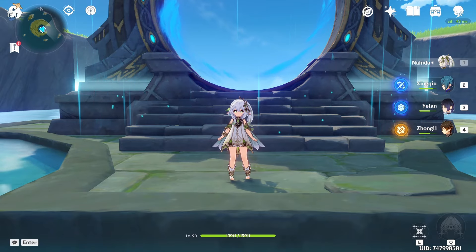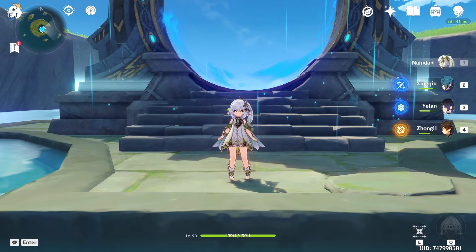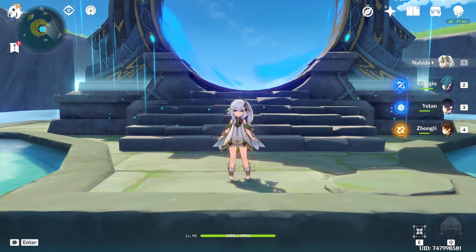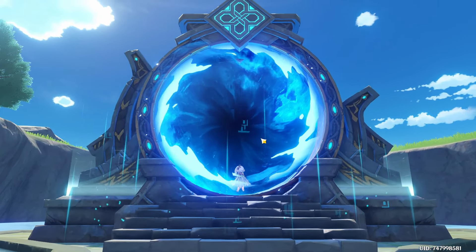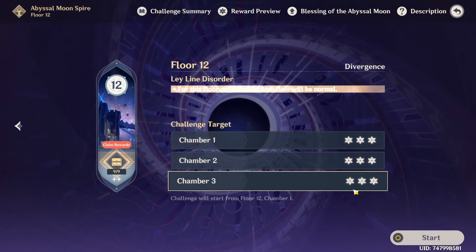All right, ladies and gentlemen, welcome back to another video where today we will be taking on the 4.4 Spiral Abyss in its final few days without a DPS, because who needs a DPS when you have Nahida and Hyperbloom? What we're going to be doing is on the second half of Abyss, which is obviously where you have Wienot, Eonblight Drake, and the Ruined Serpent - some of the most annoying enemies in Abyss.